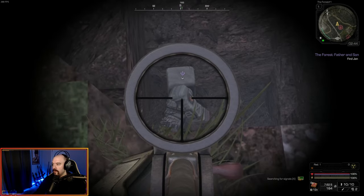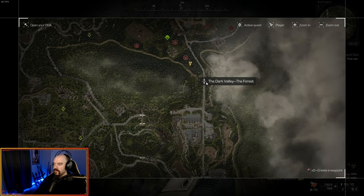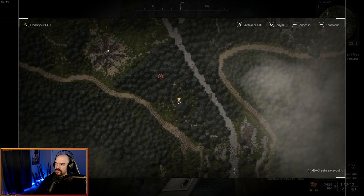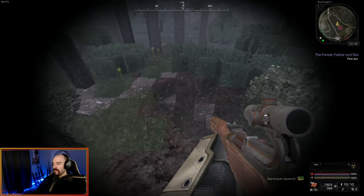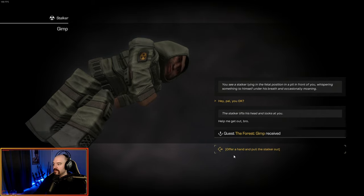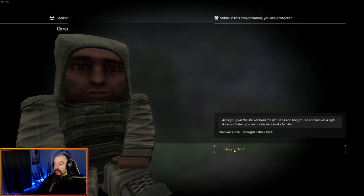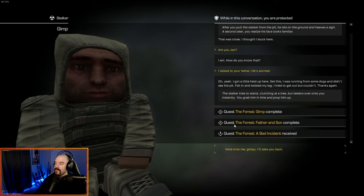Apparently it was around 2:30 a.m. because Jan is in the hole. The hole you're looking for is just to the northwest of the Dark Valley Forest entrance. Look for a weird flower-shaped crater on the map — the hole is just to the southeast of that. It's a big hole in the ground, kind of hard to miss once you get over here. We jump down and talk to him — his name is Gimp. The quest 'Forest: Gimp' is received. We pull the stalker out. He says 'That was close, I thought I was stuck.' We ask if he's Jan — he confirms, and we tell him his father is worried. That ends 'Forest: Gimp' and 'Father and Son,' and we receive 'Forest: A Bad Incident.'